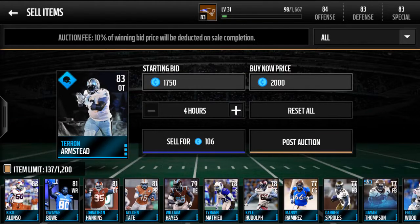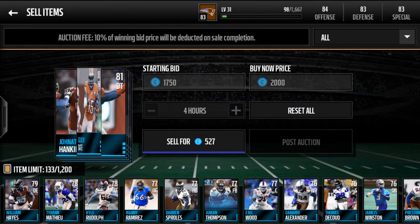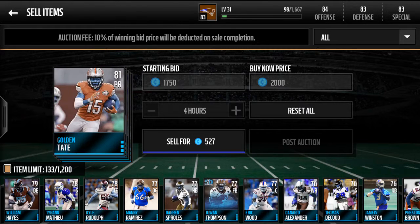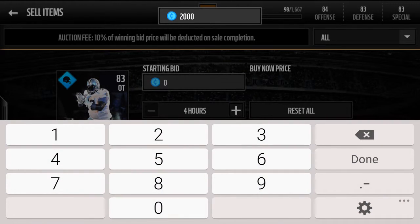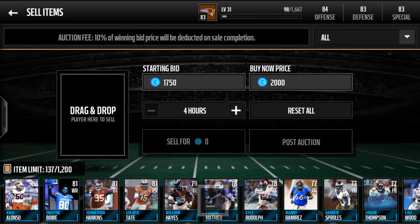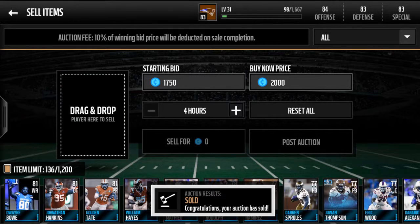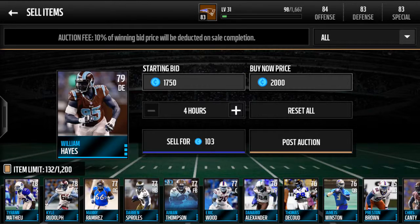So that's how much I sell those guys for. I want to put all of these guys in. You might want to reset all — list one in for 2k and then sell the rest for that much. This is how we make money. We make a decent amount of money right there, all these sell.